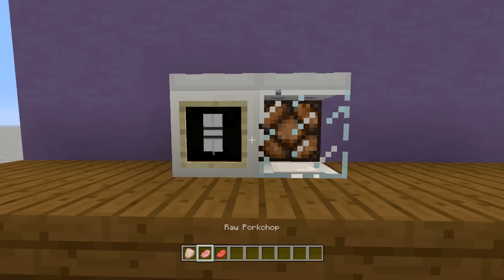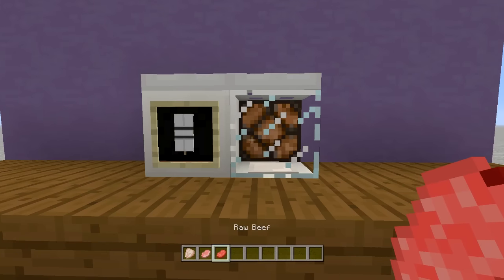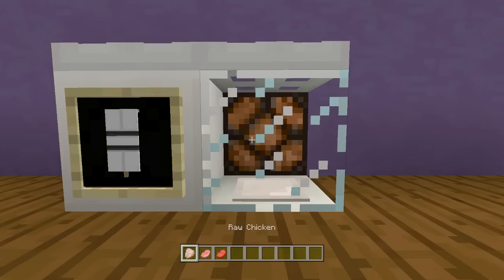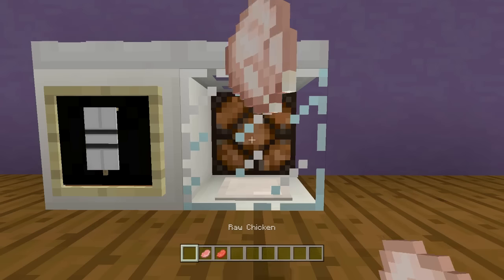The microwave absolutely works. If I throw in a piece of raw chicken, raw pork chop, or raw beef, it will actually cook it. It will make sounds, it will light up, and it'll also make the beep beep sound after it's done cooking. We're going to go ahead and throw it in so you can hear the whole entire microwave working.